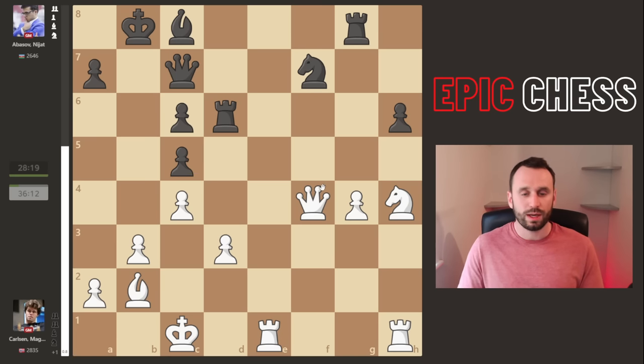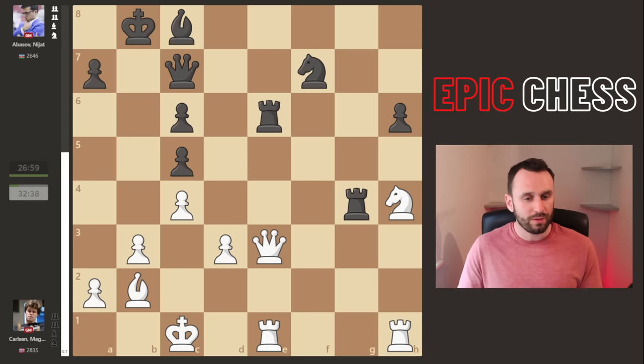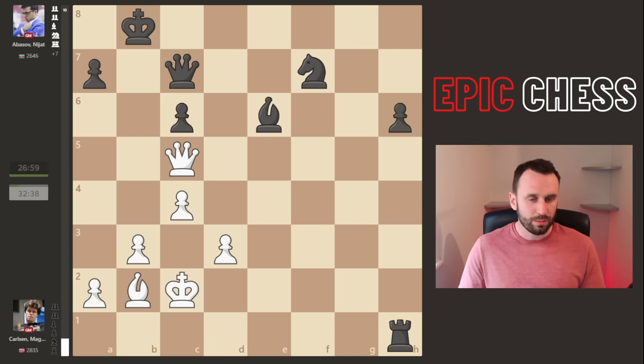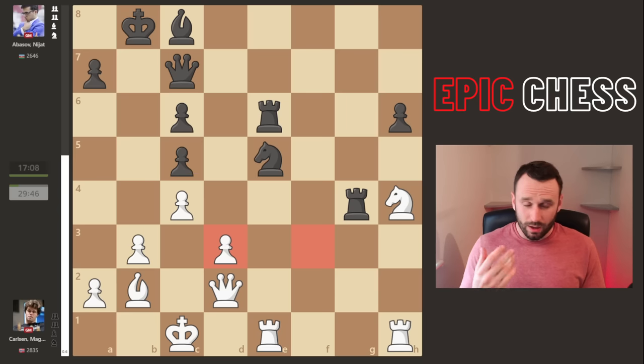We see rook d6 as the best move - it does give up this pawn, which was weak and likely to drop anyway, but it kicks back the queen. Black now takes here with tempo, the queen drops away, and rook e6 is a good move. You have to be careful: if you pick up this pawn you've got problems, the pieces are overloaded. Taking here is good - if the rook recaptures you do this, Black is winning a minor piece ahead. The queen drops back keeping an eye on this rook.